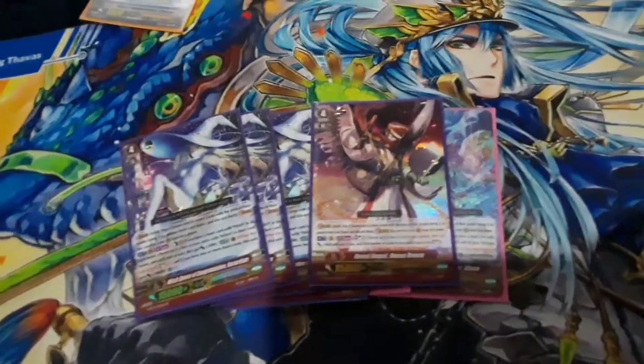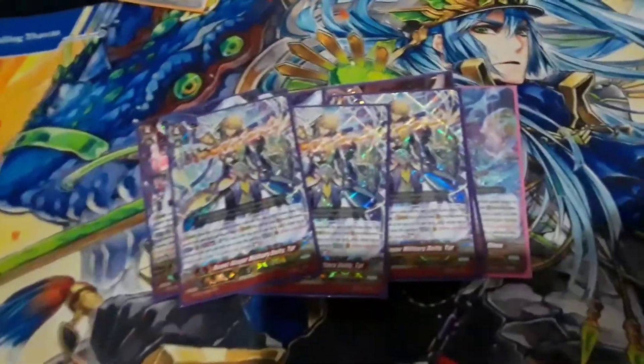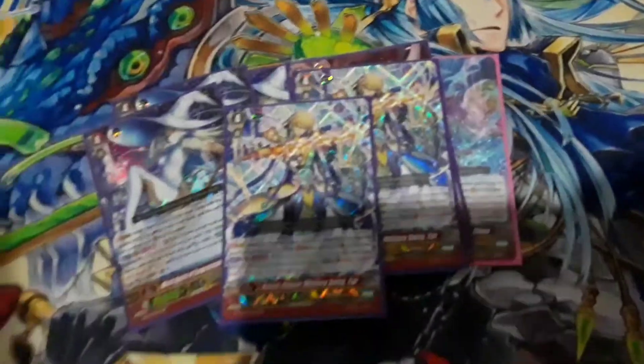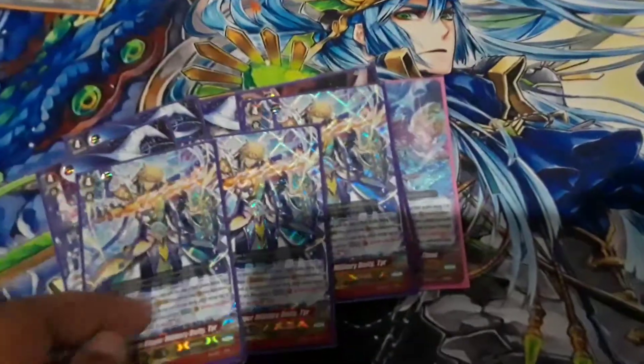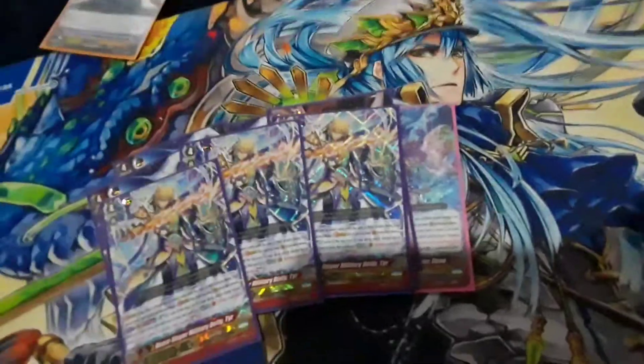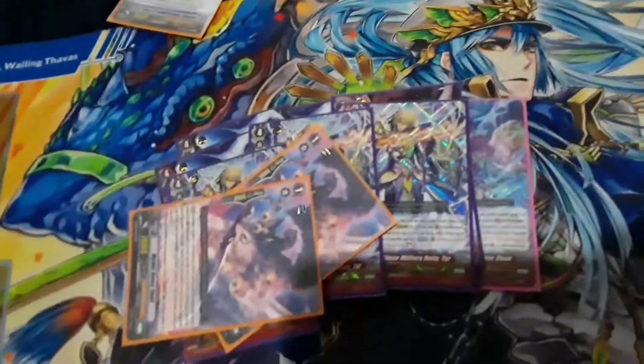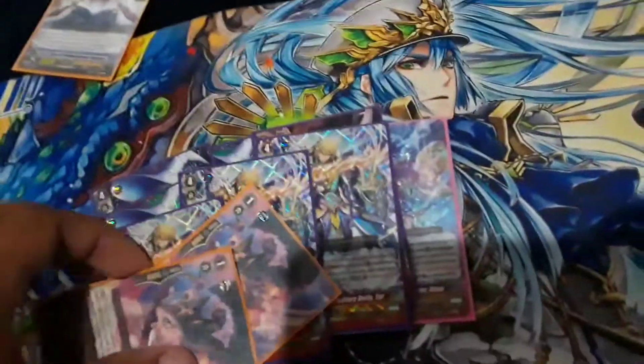One Doom Brace: soul blast 3, choose 2 of your rearguards, they get plus 5k. If you have 2 or less cards in soul, soul charge 3. We have 3 of this — it's just all I have. Skill: soul blast 3, look at the top card of your deck, put it to the top or bottom, and then the on-hit ability. Whenever you drive check a grade 1 or greater, soul charge 3 — and that's even mid-drive check. So first check you soul charge 3, second check you soul charge 3, third check you soul charge 3. That's how that card works.